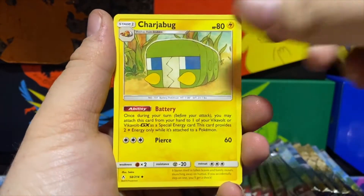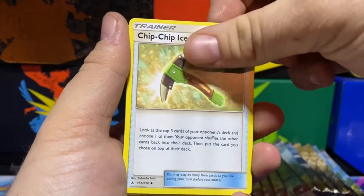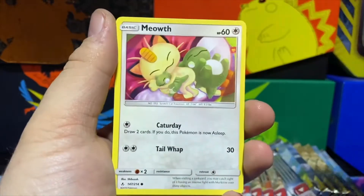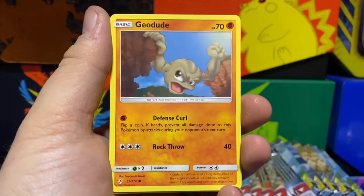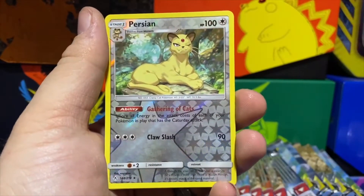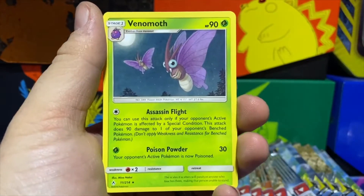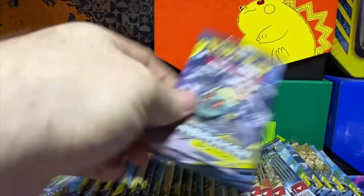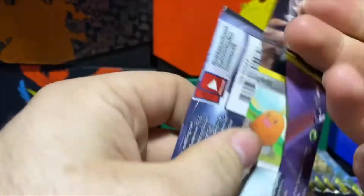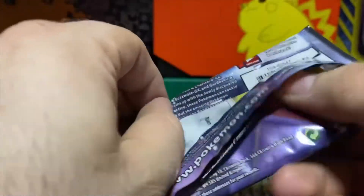Energy Spinner, Charjabug, Chip-Chip Ice Axe, Cottonee, Venonat, Meowth, Geodude, Porygon — reverse is a Persian and we have a Venomoth. All right, we're just going to continue after that amazing first three packs.